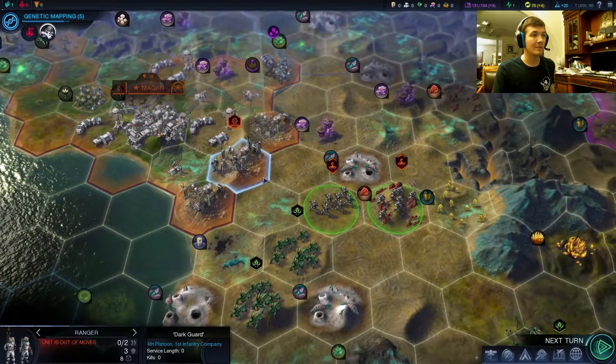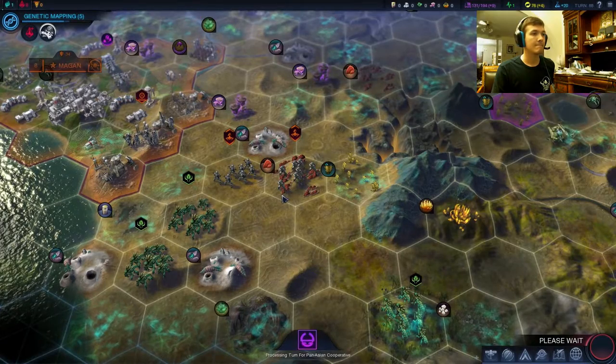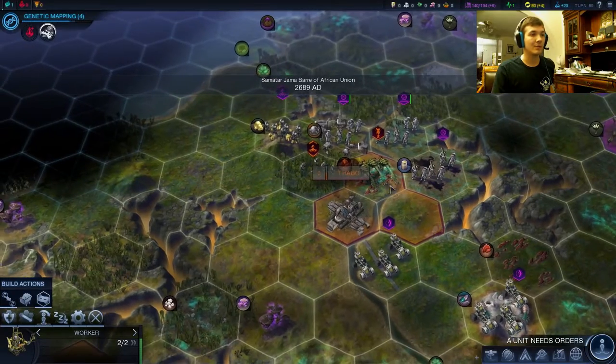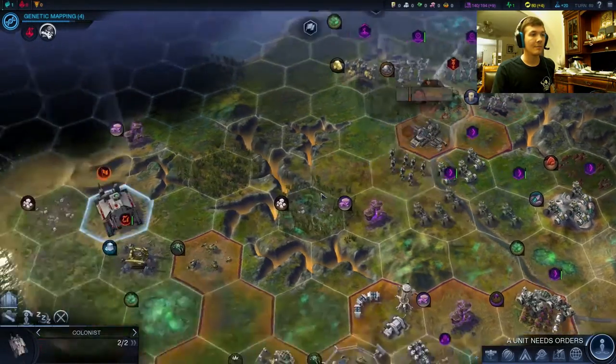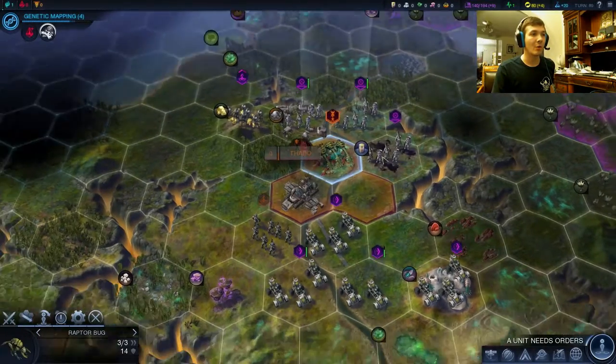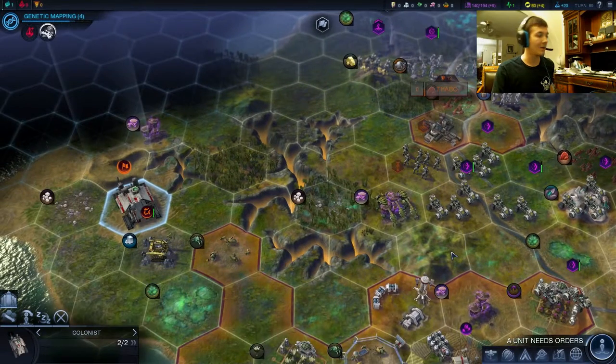There's a ranger — okay, get him down. We do have open borders, so it looks like they could just be passing through. Our economy — yep, is stable actually. Four. Not bad. That's a lot of military units though — that looks very scary. This looks like a war army.